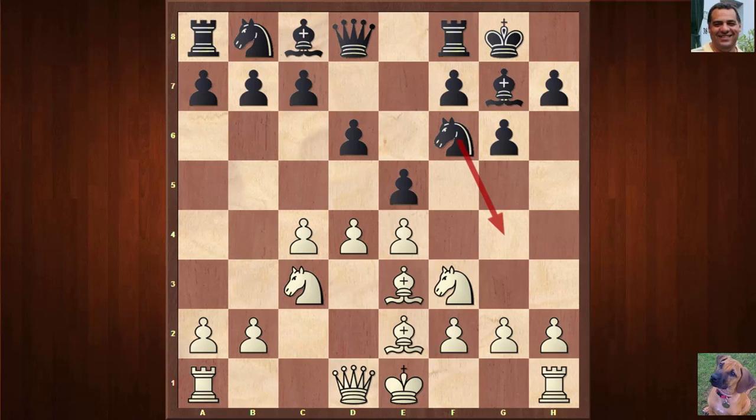Slightly less popular is e×d4, and this is what Magnus Carlsen chose. Its drawback is it might soften Black's pawn structure — if Black ever plays c6, that d-pawn might be slightly fragile. On the other hand, it promises some pressure along the e-file and on e4.